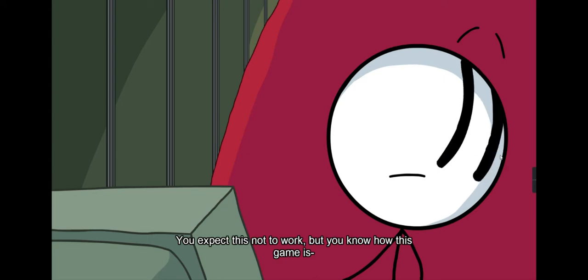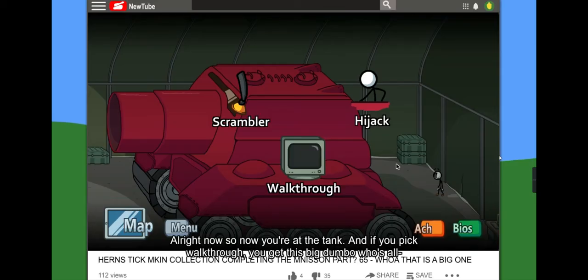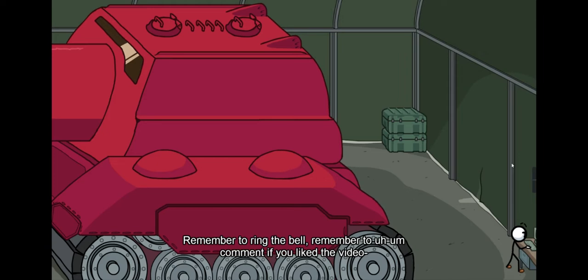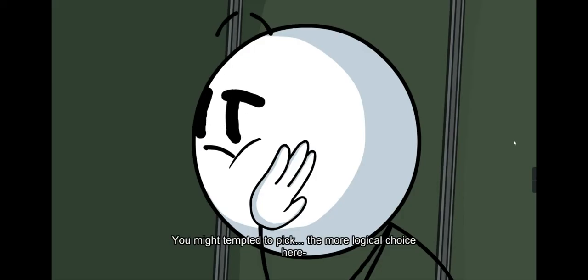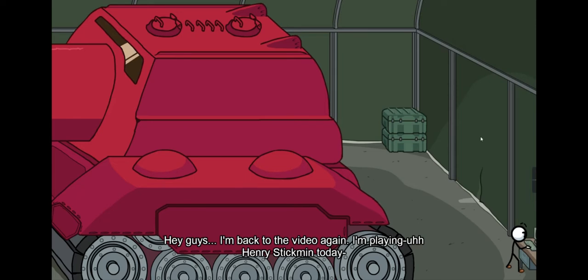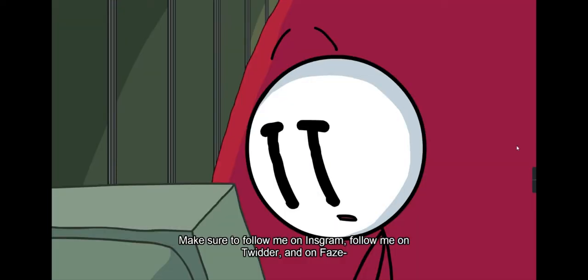You would expect this not to work, but you know how this game is. Now you're at the tank again — if you click 'Walkthrough,' you get this big dumbo who's all, 'Hey everyone, playing Henry Stickman today, gonna do a walkthrough here — remember to ring the bell, remember to comment if you like the video.' You might be tempted to pick the more logical choice, but you see the big tank and you want to choose 'Walkthrough.' It makes a guy come out who keeps saying, 'Hey guys, back to the video again, playing Henry Stickman today — make sure to follow me on Instagram, follow me on Twitter.'